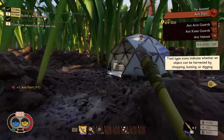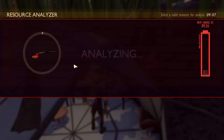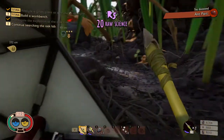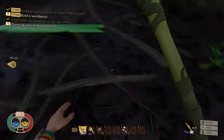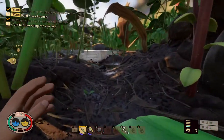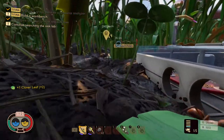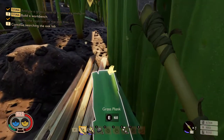I got an ant part that I can now scan. Now we can make an ant club — that's super good. You can make me one too. I don't have the resources, but eventually yes. Because I think we need soldier ant mandibles, and those are hard to get.